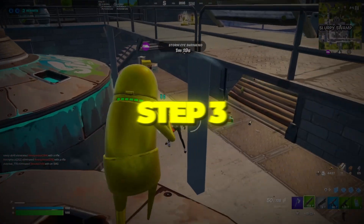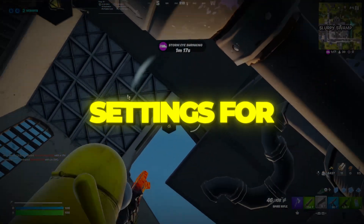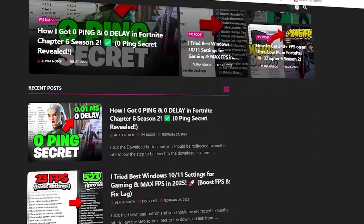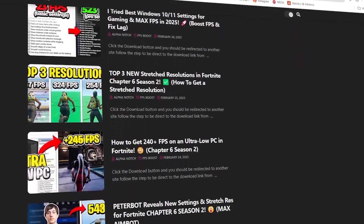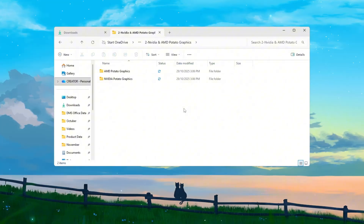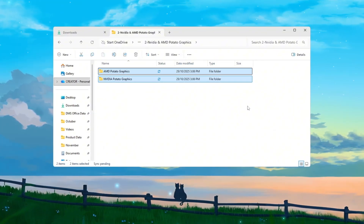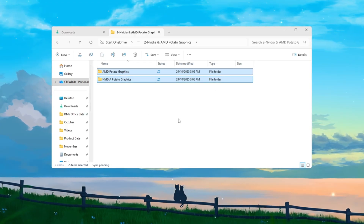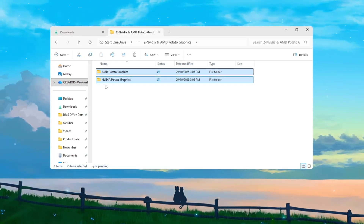Step 3: Fortnite potato graphics settings for AMD and NVIDIA GPUs. Now let's talk about the graphics settings, which make a huge difference for FPS. If your PC struggles to run Fortnite smoothly, these potato graphics settings will give you the most FPS possible — perfect for low-end PCs.